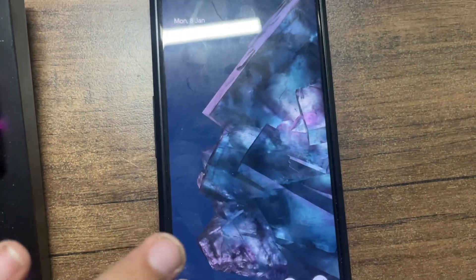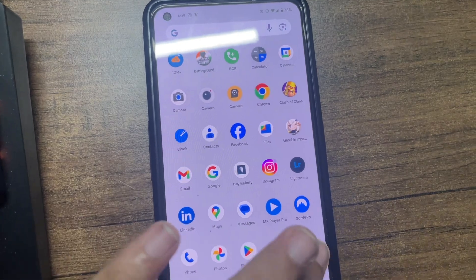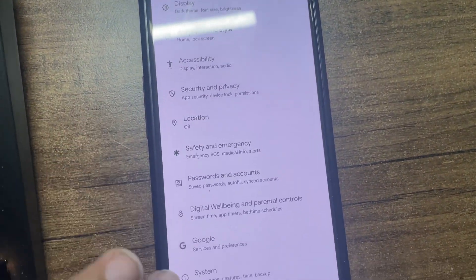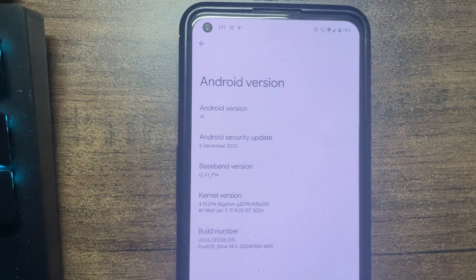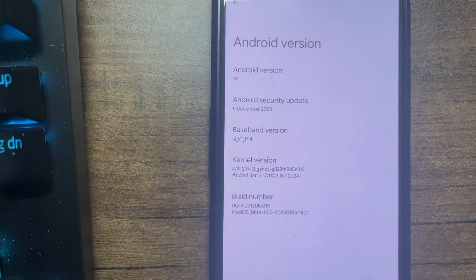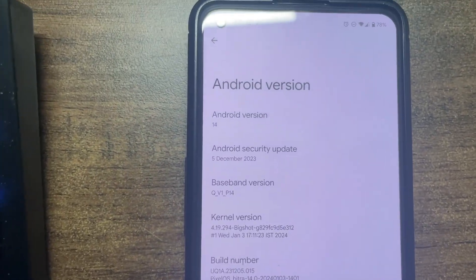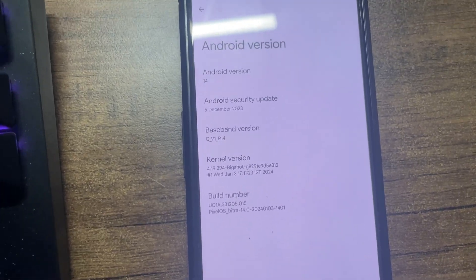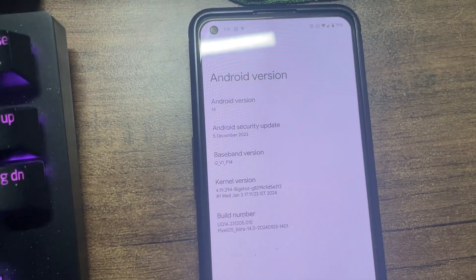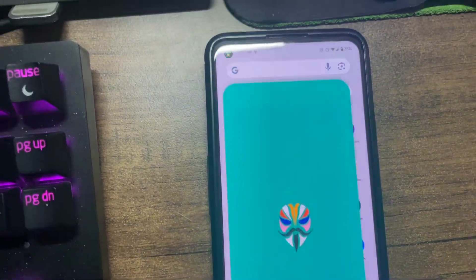I have downloaded it. Currently I am using Pixel OS, which is the latest build, and everything works fine on it. After a long, long time an update came from Peter. It's already 1:11 AM, it's night time, my friends are already sleeping, so I'm recording in a low voice because I want to flash it today only — I don't want to keep it for tomorrow.